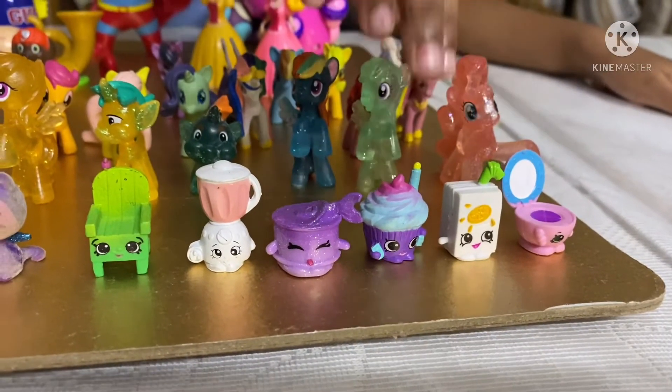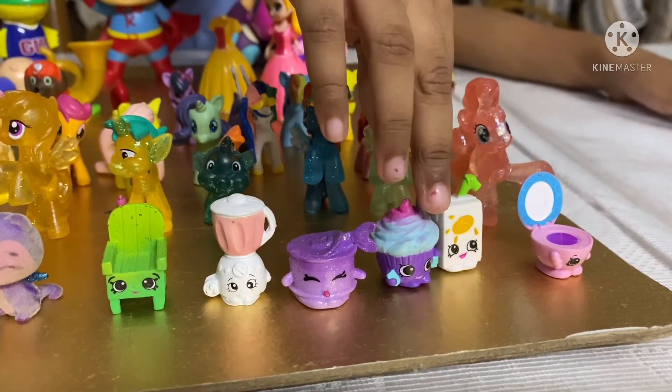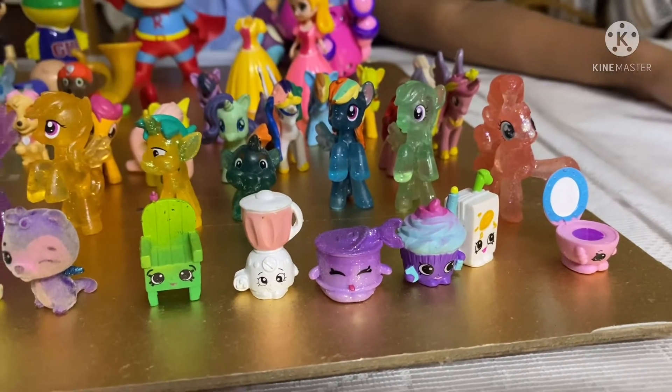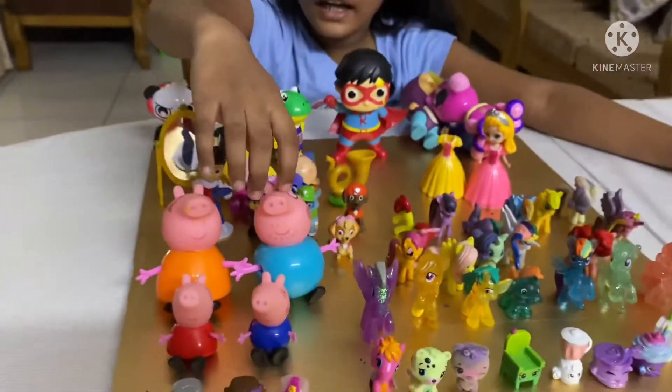Now let's go to the Shopkins. This is a little juice and a cupcake, and this is a fish can, a blender, and a chair.